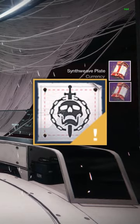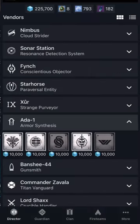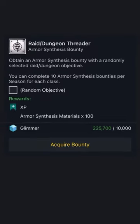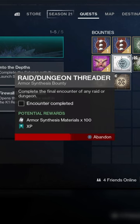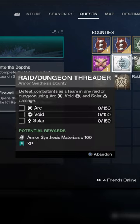You can complete all 10 of Ada's transmog bounties in less than an hour. Download the Destiny app on your phone so you can grab bounties from Orbit, then grab the Raid and Dungeon bounty. You want to get the bounty that requires kills with every element, so delete it and grab more until you get the right one.